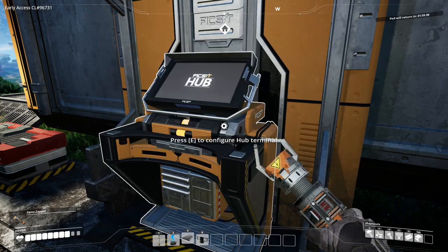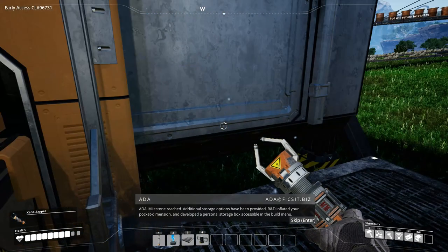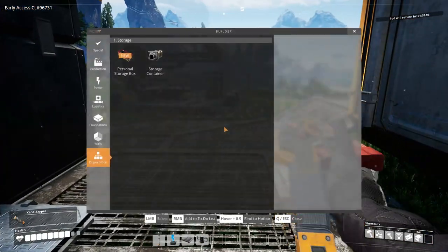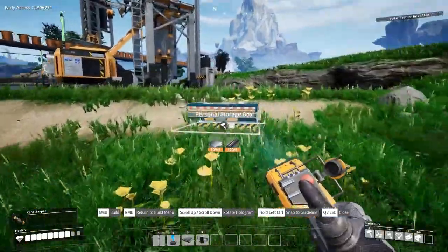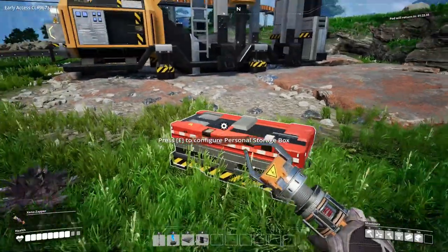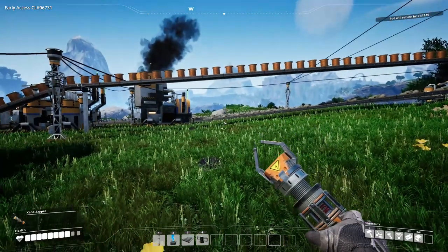Oh yeah, that worked — I didn't have to actually separate it. Let's reorganize. Hey, I got more inventory space, perfect! Now I'm wondering — is this like multiple boxes, does it link up somehow magically? Let's find out. I couldn't see the reason of actually having this other than just keeping something close at hand.